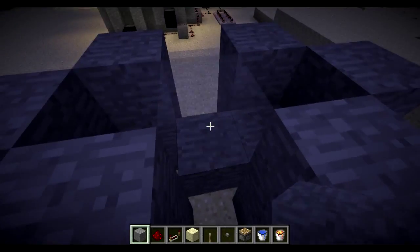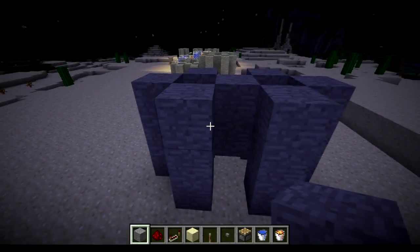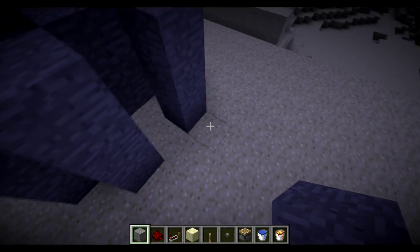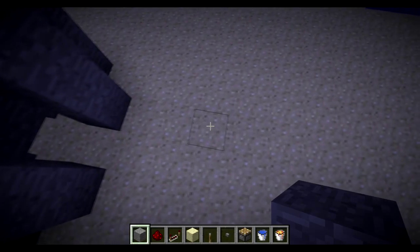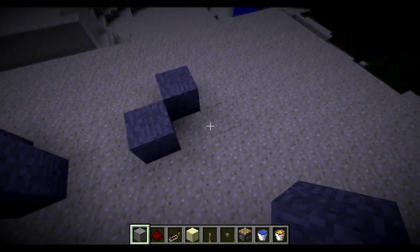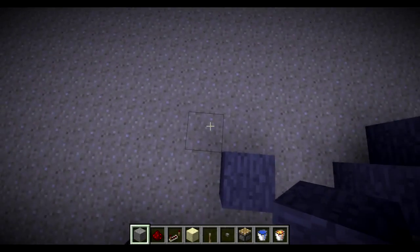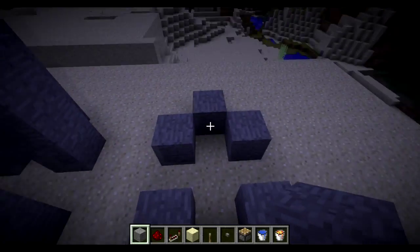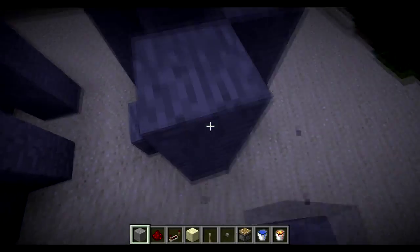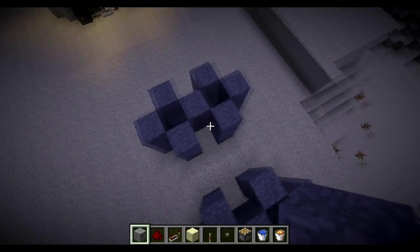We're going to build the center. So here we have the first hopper set like we're going to build a single. We've got one and two spaces, and then on the third block we start building the same kind of hoppers — another single hopper on the left. So now we've got two single hoppers.